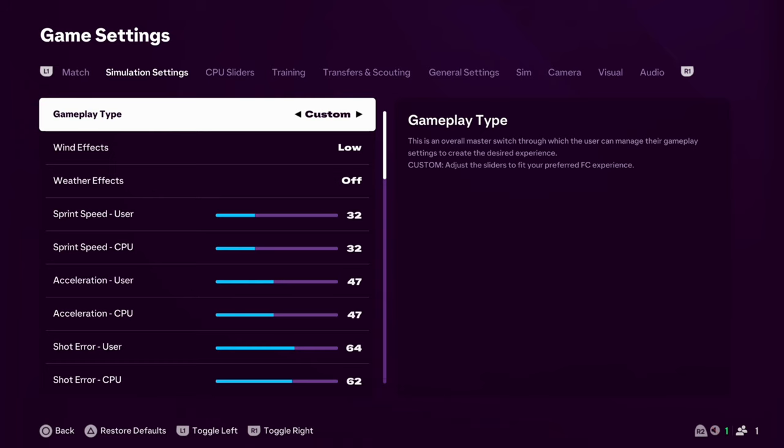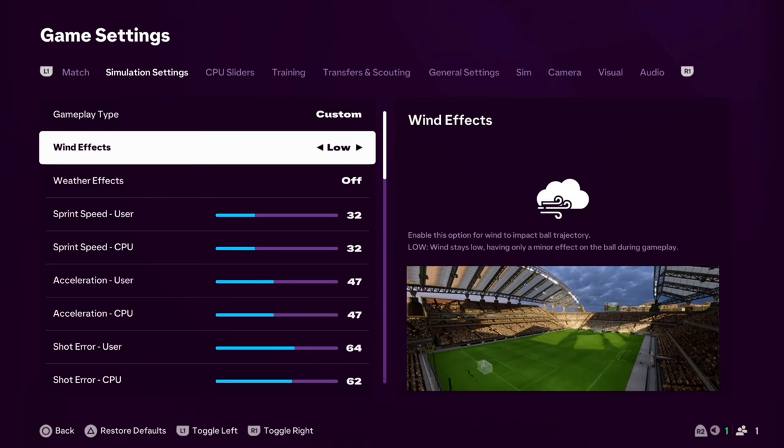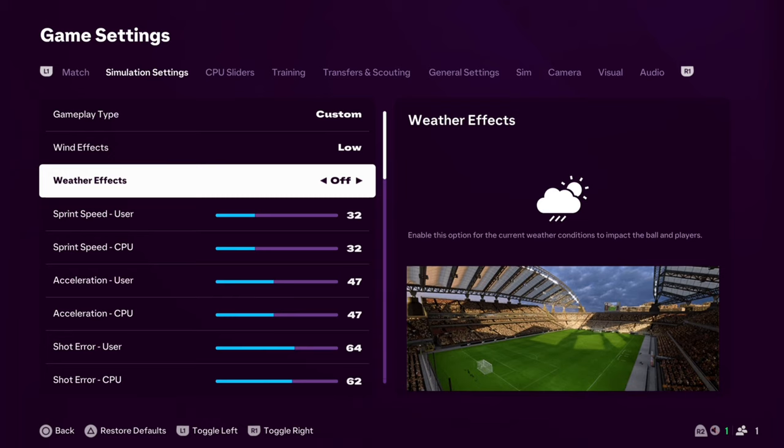Custom type of course. Wind effects we're going to keep on low — I'm enjoying the low effects. You can still feel them, but when you start going up to medium, you start getting a bit crazy. It says it ranges from calm to medium, but mate, you'd get Storm Dara-level conditions. I don't want that every single day. If you want something realistic, maybe once a season stick it on medium for a couple of games. But I'll just keep it on low. I've also turned the weather effects off.